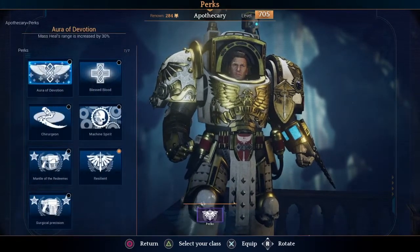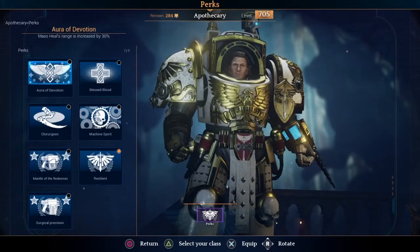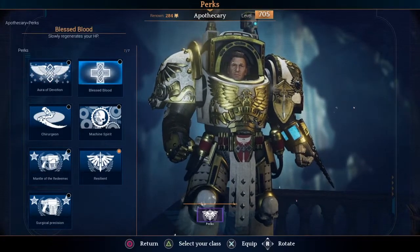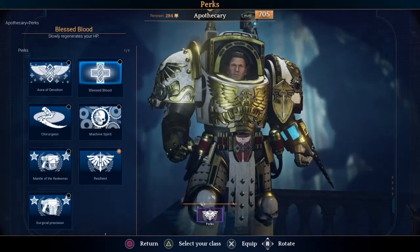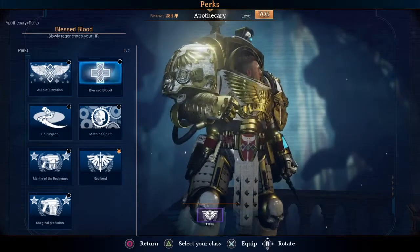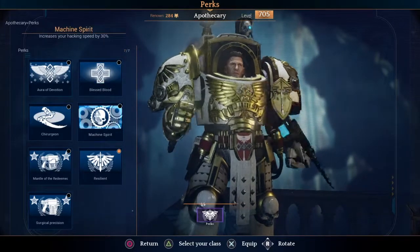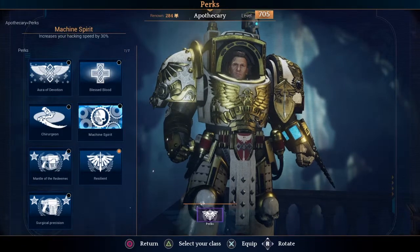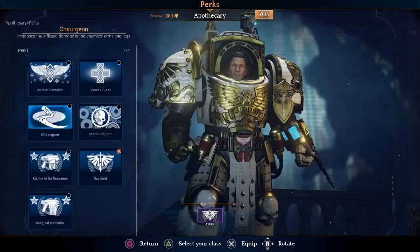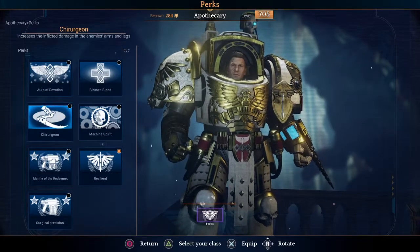Moving on to perks. Personally I do not find the Mass Heal's range increase to be worth it — if it had an increase to the heal effect I would use it, but it's just the range. The Bless Blood perk that automatically regenerates your HP — I tend not to use that either, because you can heal yourself and there will be large periods of time when you are at full HP. Machine Spirit I do not recommend on anybody, as there's no hacking in multiplayer. Increased damage to arms and legs can be useful to knock enemies down quicker and take out their weapons, but it's negligible in the long run.